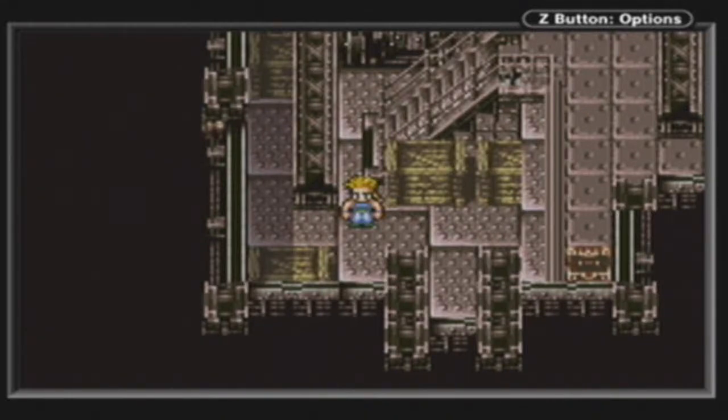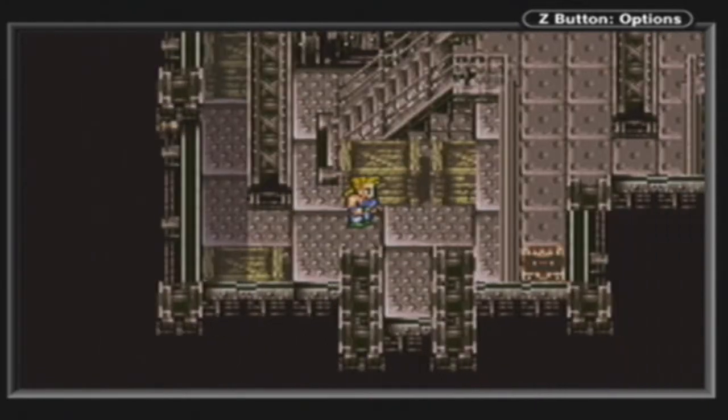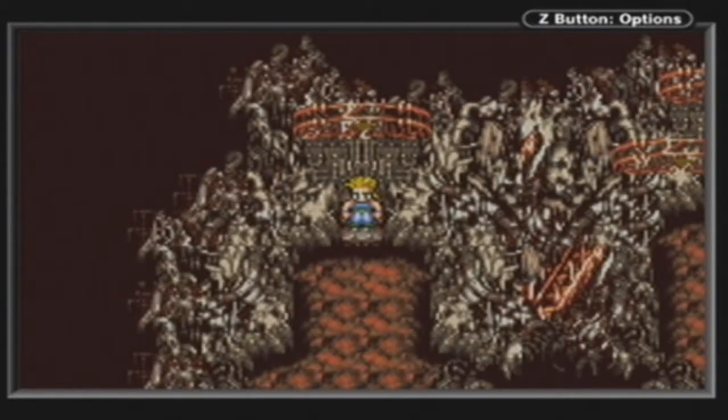Welcome back folks, this is GreenyXA, and this is episode 60 of Let's Play Final Fantasy 6. We'll be finishing off Kefka's Tower, or the majority of it, during this episode, hopefully.